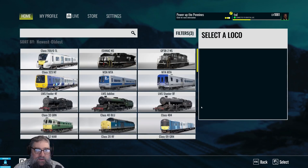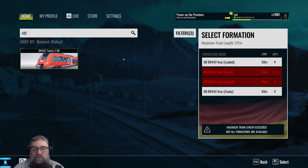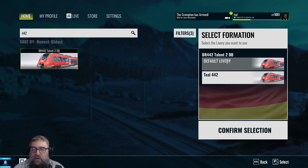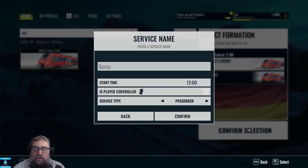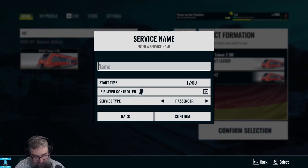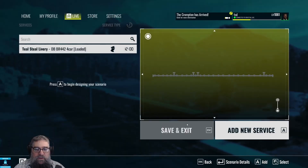Now comes the fun bit — adding the train. So we want to add the 442. There's the Talent 2 and we'll choose a loaded one, and there's our teal 442. So this is where you select the livery that you want to use. We chose the 442, we chose the formation, and now we can choose the livery — and there we go. We've got a teal livery on Bakerloo.